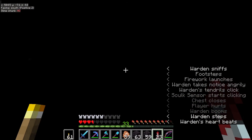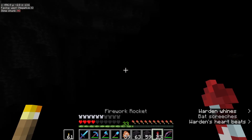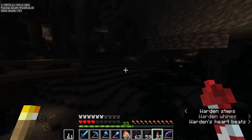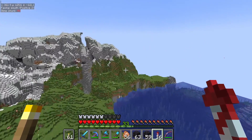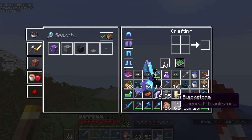I will take the horse armor and stuff as well. I've now got a swift sneak 3 book and I'm out of here. I just got sonic boomed by a warden — I think there are like six wardens down there at this point. And there we go, back to the surface just like that. We need to remember underneath this mountain there is an ancient city, because I do want to go back to that at some point.